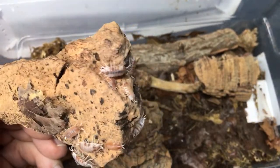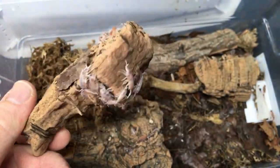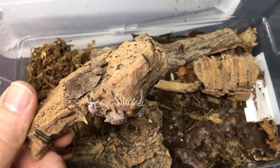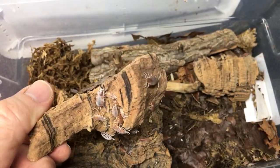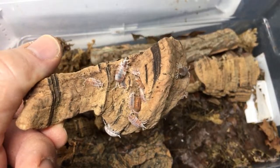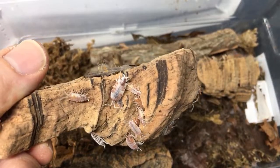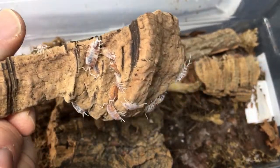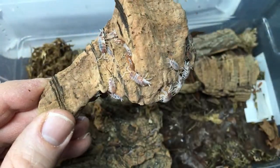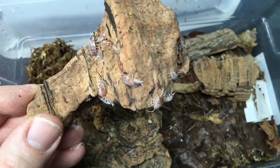Duke and Enso — Porcelionides pruinosus and floria: to my understanding and from Nathan Jones, the American isopodologist who has helped with a lot of the taxonomy, the only way to really differentiate them successfully is microscopy — you have to dissect them and look. He even said he thinks some of the isopods in the hobby currently are possibly hybrids — some of the morphs we have in the hobby are actually hybrids.